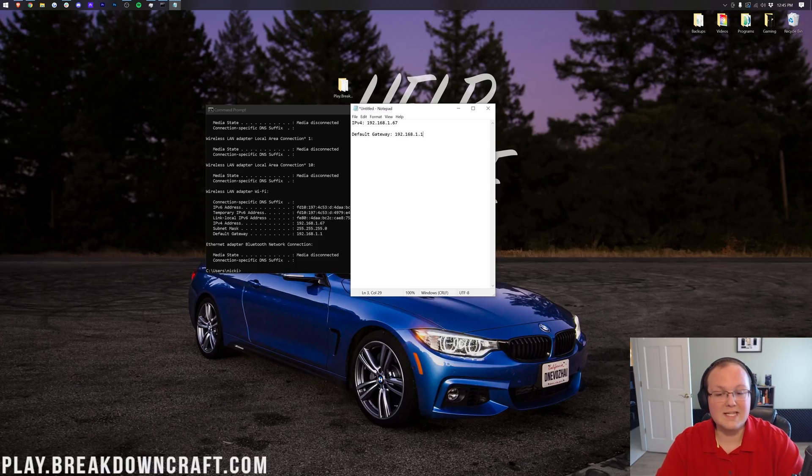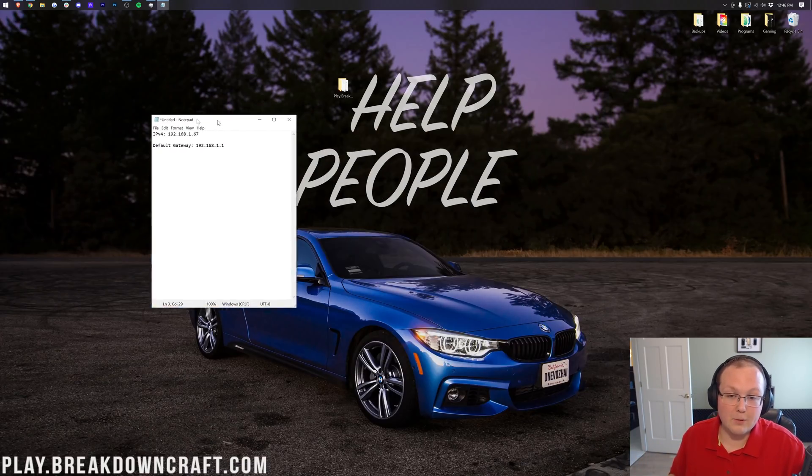You may have two default gateways — one with numbers and letters that's complicated, and one that's just numbers. You want the one that's just numbers, like mine: 192.168.1.1. Your numbers may be different, but it should have no letters in it. Now we can close out of the command prompt.